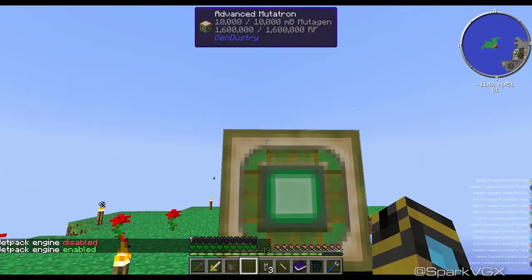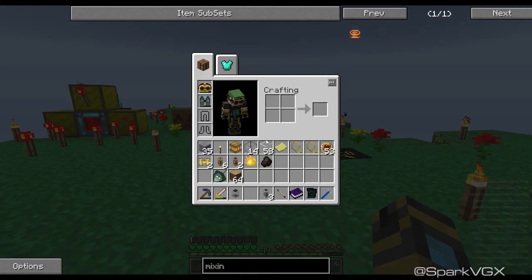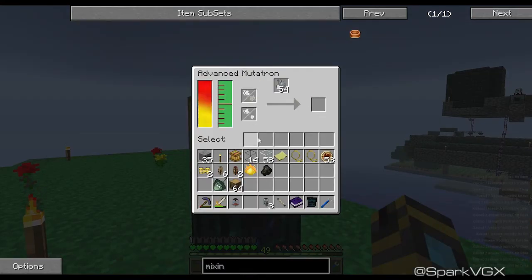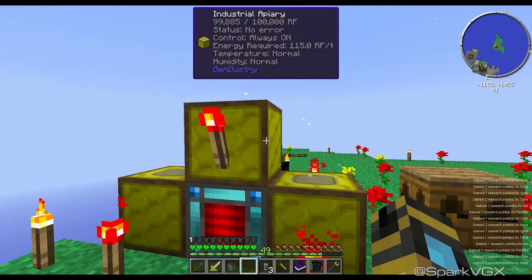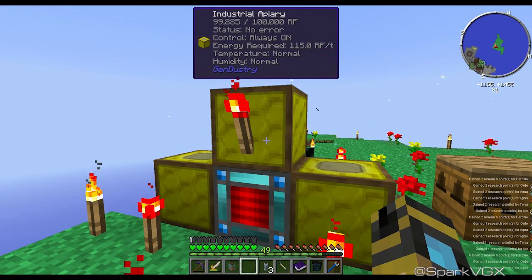If you are weary about bees, use a mutatron. Use an advanced mutatron with a genetics lab — that makes it so much easier because you can tell what the recipe for a certain bee is using your NEI. You put them into the advanced mutatron, you get to select which mutation you want and you can directly go for it. Like I needed royal jelly, so I figured out how to make an imperial queen and got it within about 10 minutes or so. It makes it so much easier.